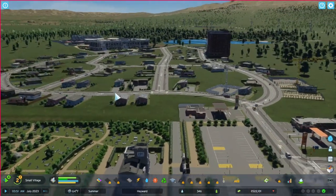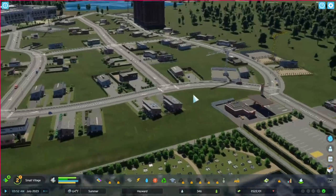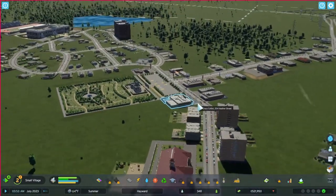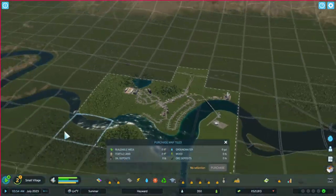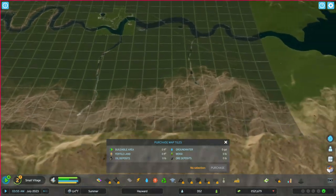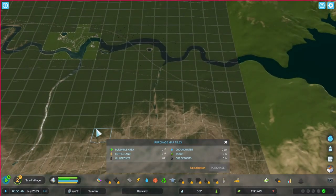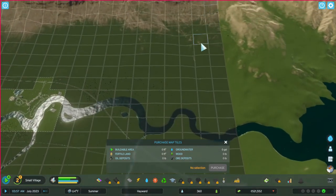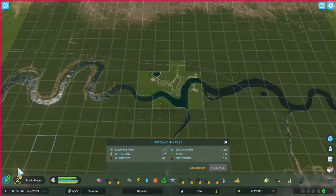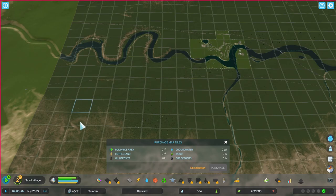Welcome back to Cities Skylines 2. I want to kind of play around with this community first, and then we're going to go along the area. We'll set up like a road, we'll have a little town over here, a little town over here, just small communities, no big metropolises — just small communities stretched out.